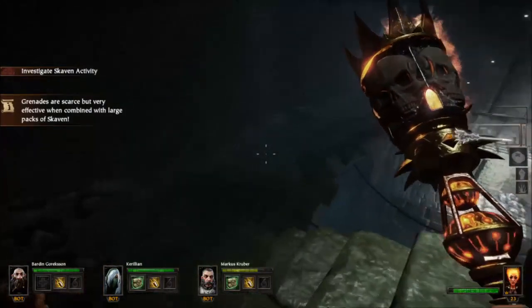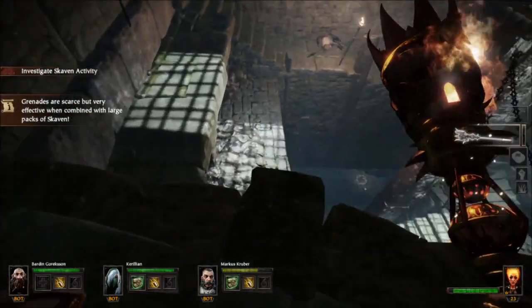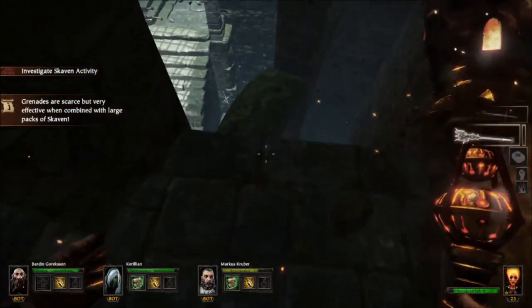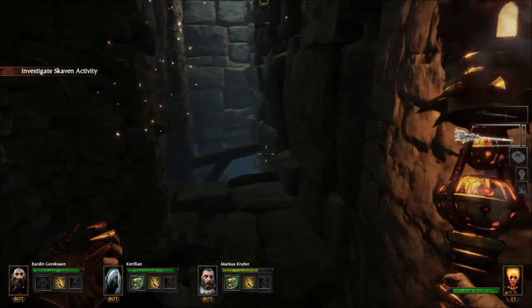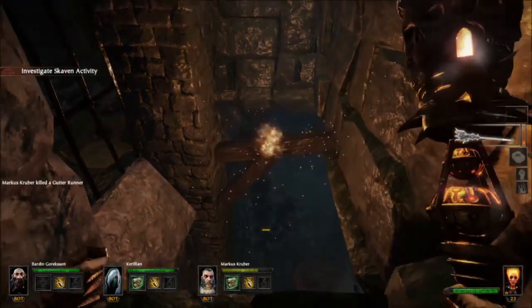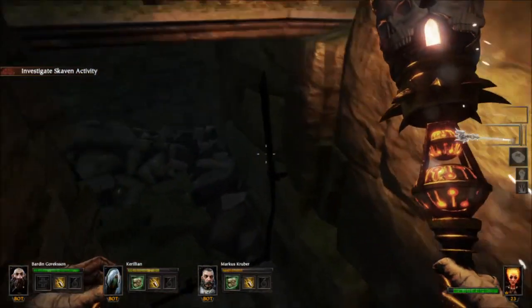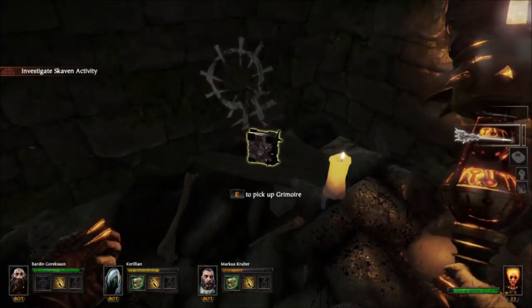Alright, so to start us off, we've got our first grimoire here. As soon as you get into this little staircase area, you're going to drop down to here. Come and jump onto this little bit right here. Walk into here, now you want to jump onto this little beam right here. We want to jump around, and grimoire number one, there it is.